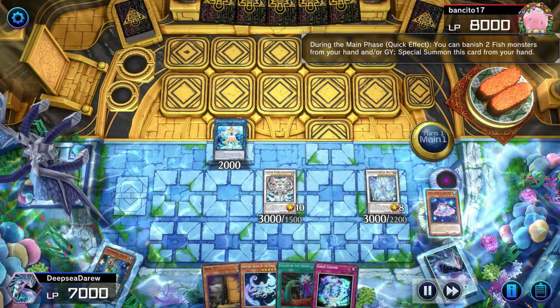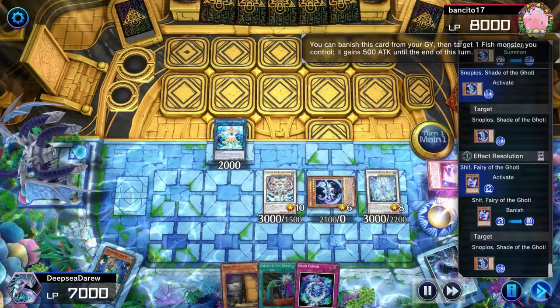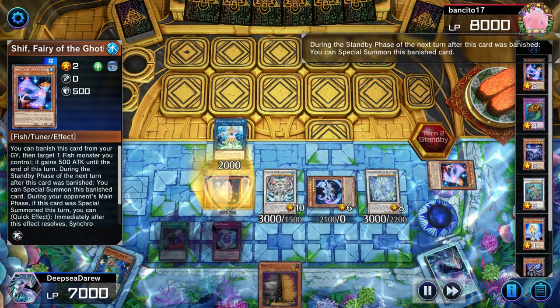Goatee Cosmos applies effects based on the number of banished fish monsters. If you have one fish banished, your fish monsters cannot be destroyed by battle this turn. If you have four banished, your fish monsters cannot be destroyed by battle and their effects cannot be negated this turn. If you have eight banished fish, you get all previous effects plus the ability to special summon one fish synchro monster from your extra deck, treated as a synchro summon. Banishing four fish will be very easy using cards like Snopios, Shift, and Leaf Fish, so we'll at least be able to summon Deep Beyond that cannot be negated.